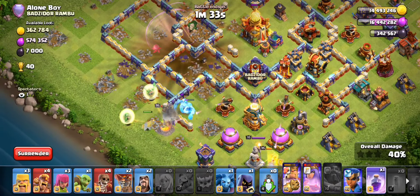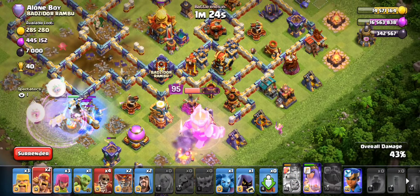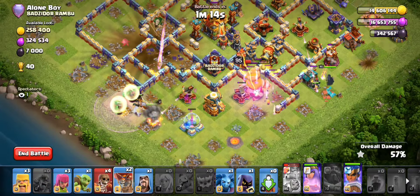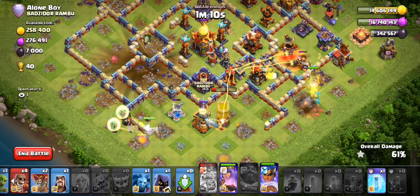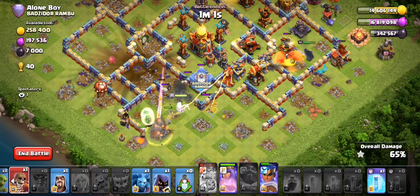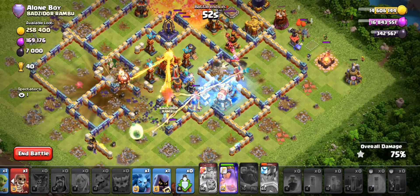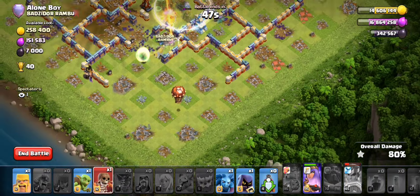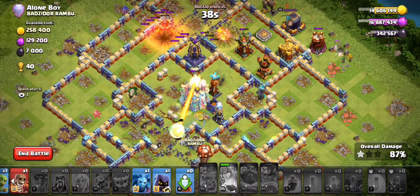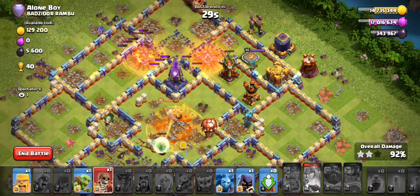I have four warden charges so I should be able to get through the core. Hopefully I don't lose my queen ability — that'll be really nice. Now I just need to make sure I can push my queen into the core — that's all I really need to do. If I can just get some wall breaks going into the core that'll be really helpful. I'm gonna freeze this because I want to save my royal champion as well. Hopefully my queen can stay alive through this mess. I'm gonna pop my queen ability — the invis tower just happened to pop at a terrible time.